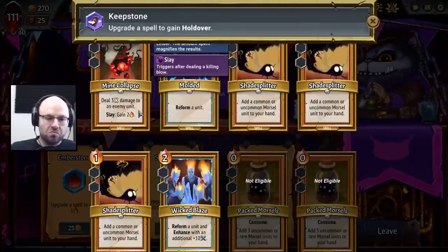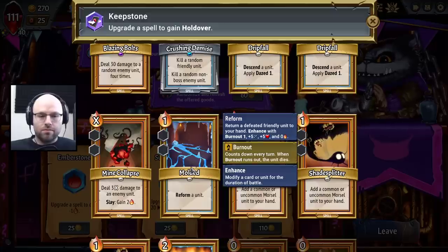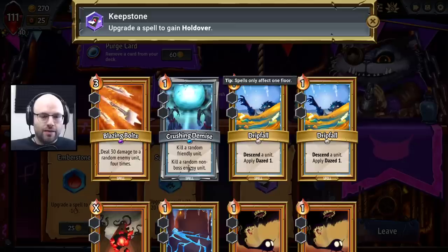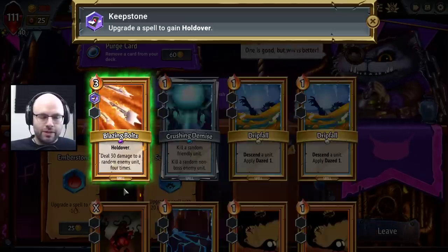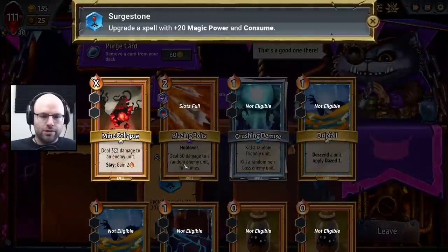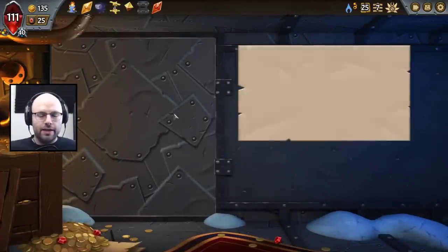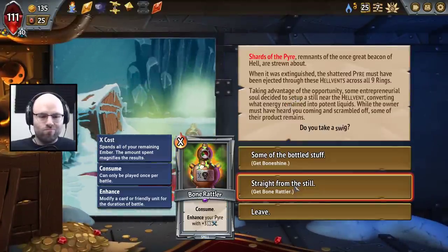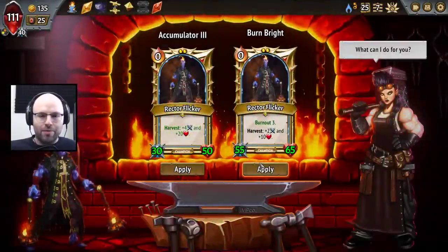Blazing Bolts or Wicked Blaze — really big blaze. Reform is also mighty tempting — we can create some seriously nuts units with that. Blazing Bolts though, dude — you take it and you make it cheaper. We know this ain't going to work for us, so rather than force something, we don't have much we want to remove. Let's save our money — we could maybe buy a relic in addition to getting some unit upgrades next time.